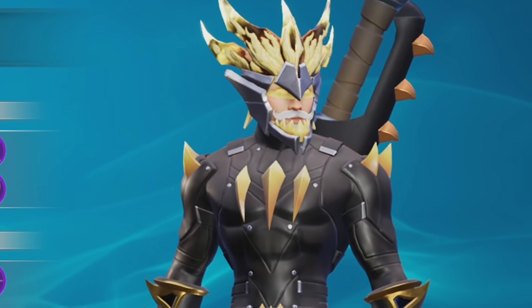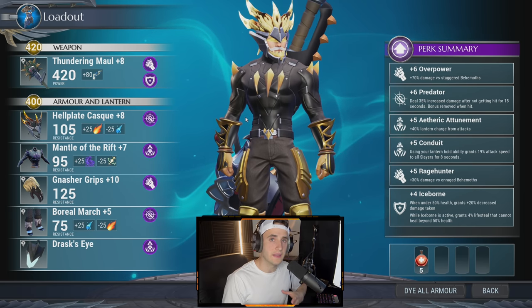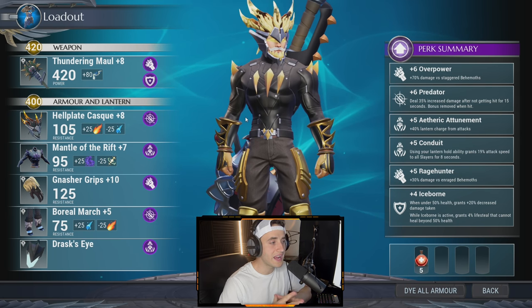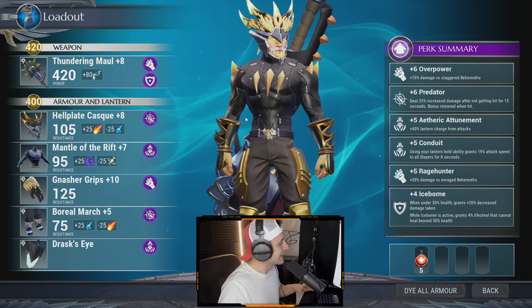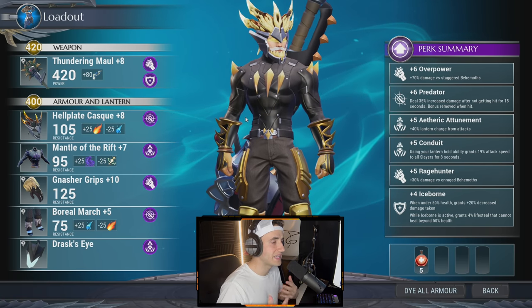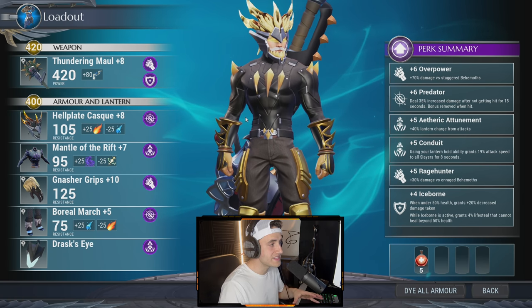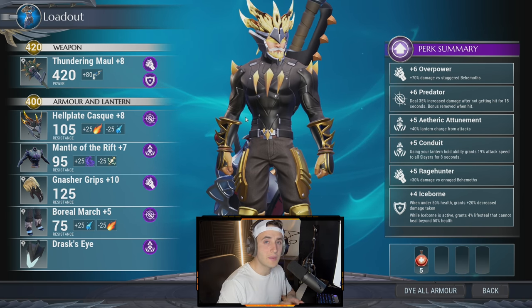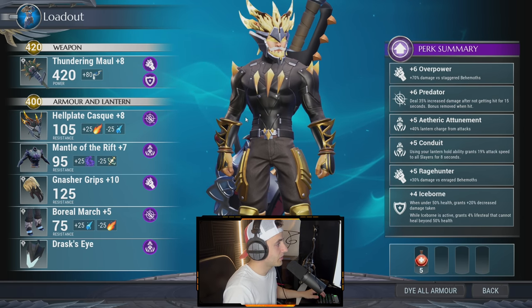Here we have the infamous Caraback hunting Bumblebee build. Caraback is one of the fastest behemoths in the game — he's a flying type behemoth, really really fast. He does several different types of moves, but we're going to focus on just two. We're not doing anything defensive. Some people might think he's tough and fast and want chain blades or repeaters, but I'm going straight hammer because this weapon is the easiest to interrupt.